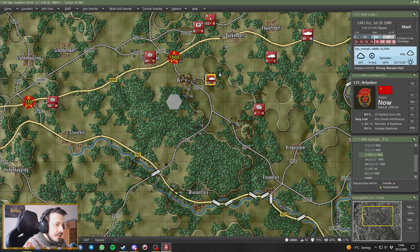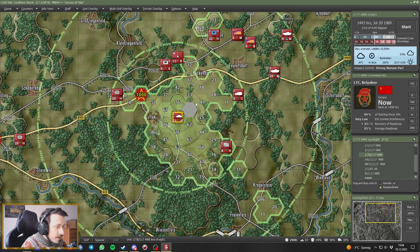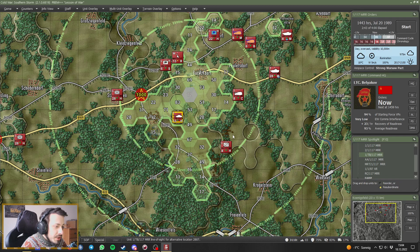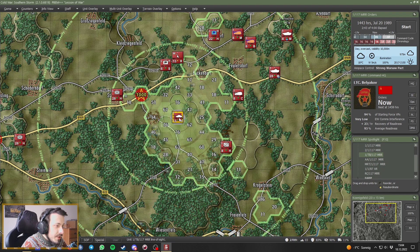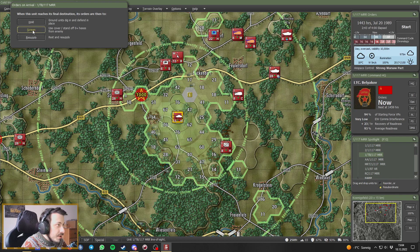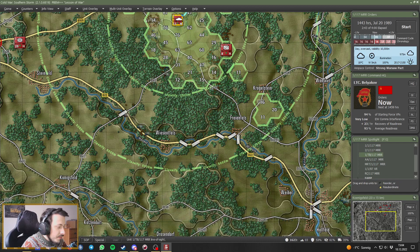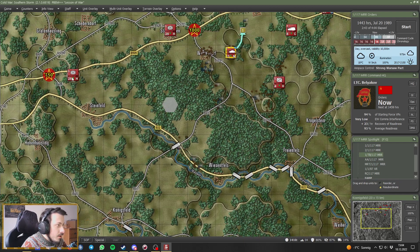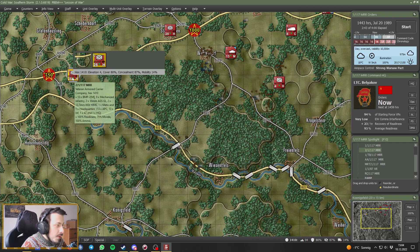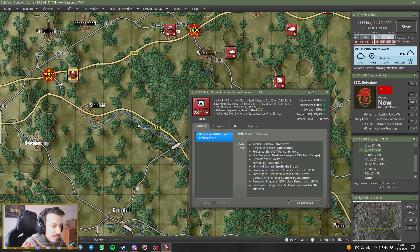Where should they go? I need the line of sight back into this position. If someone sneaks out of the woods they could snipe them from there. Let's do a deliberate move back to here — dig in if you can. It'll take half an hour though. They should be dug in by now — can I actually see that on the dashboard?